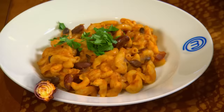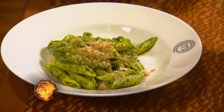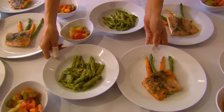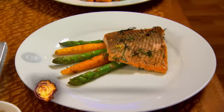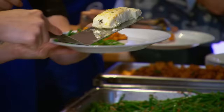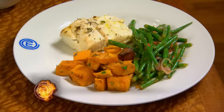Pitted against the blue team's pasta fagioli is the white team's penne pasta in an herb purée. For the fish entrée, the white team is serving baked trout with carrots and asparagus, while the blue team plates halibut poached in oil with sweet potatoes and green beans.